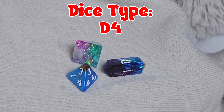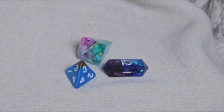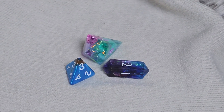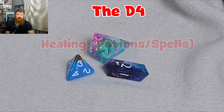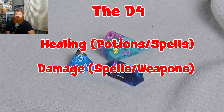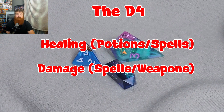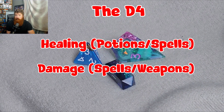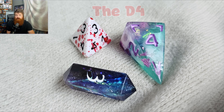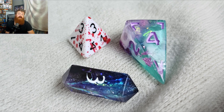The D4 is a four-sided pyramid that is mainly used for healing and dealing damage. These are especially prominent when you are playing a cleric or a bard, or any character that uses healing potions. You will use 1D4 or 2D4 going forward, but you might find certain spells that use a four-sided dice to roll for damage as well.